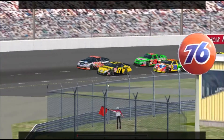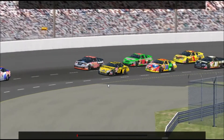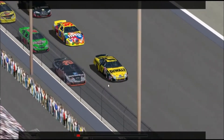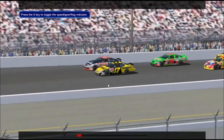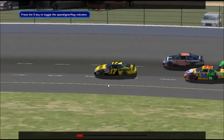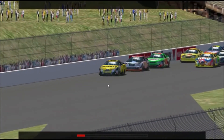In NASCAR, flags are displayed by the starter and by the pit official. The starter is the official located in the elevated box at the start-finish line. The pit official is located at the beginning of pit road. Sometimes, if you're near the back of the pack, the starter can be tough to see. That's why there's a small flag indicator located in your speed gear display on the left side of the screen. When the starter swaps flags, the flag indicator will update. If you don't see the speed display and flag indicator, press the S key.